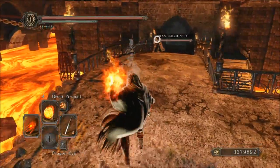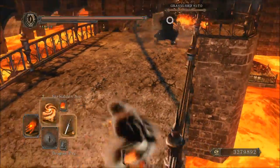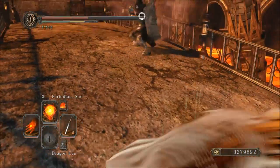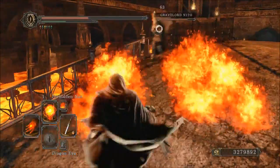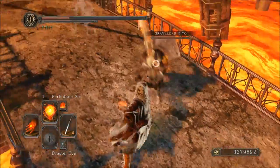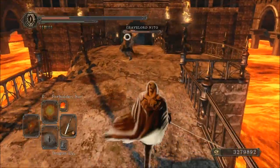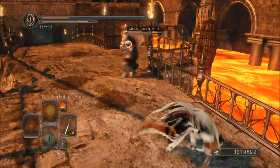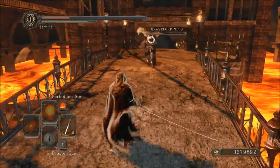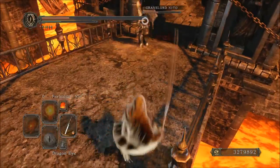In this clip I'm using the Washing Pole with a fire setup — Flame Weapon and Forbidden Sun — and the Hexer's Hood gives you an extra spell slot. This is essentially a pyromancy-ish setup. I was trying to treat Flame Swath like a Great Fireball and then follow up with Forbidden Sun like Great Combustion from Dark Souls 1, but it didn't really work out.